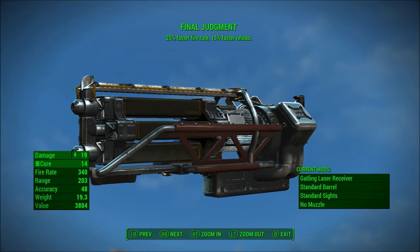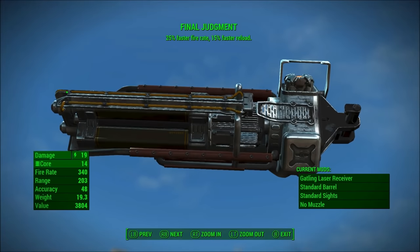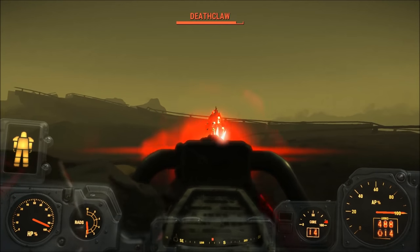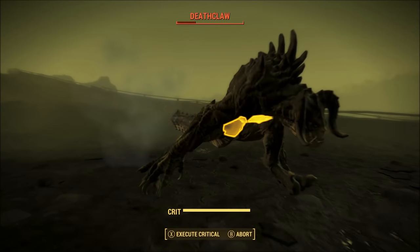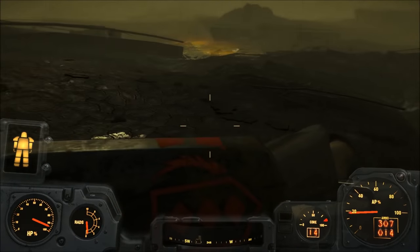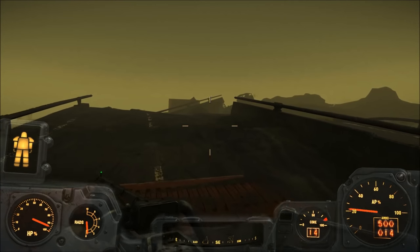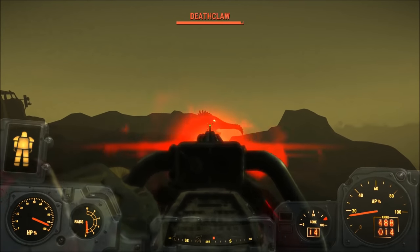Number 3, the Final Judgment. The Final Judgment is a unique Gatling laser that is obtained by either siding with the Railroad or the Institute, and can be looted from Elder Maxson once you defeat him as a part of both of those quest lines. What's nice about Gatling lasers in general is that they don't use fusion cells, and instead use fusion cores, which is basically the item that's used to power your power armor. This allows you to save your fusion cells for your other weapons. This gun is going to provide you with slightly better DPS than a regular Gatling laser, as it fires 25% faster and reloads 15% faster. I'd agree with a lot of people that it does suck that you have to kill Elder Maxson in order to get this thing.